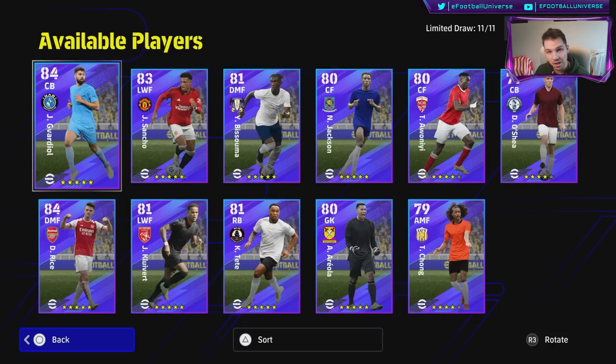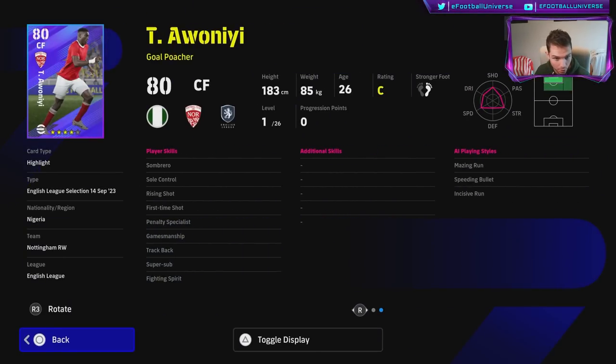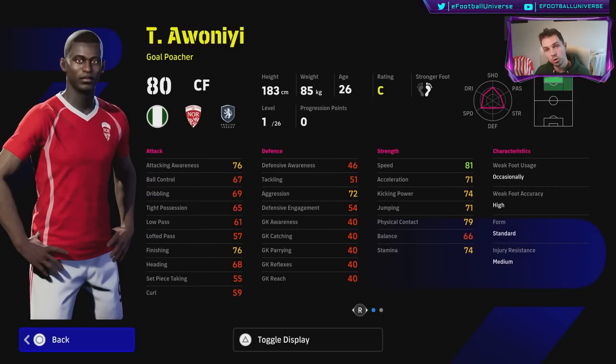There's a lot of different variety of players going on here. I'm going to take a look at this guy first because a few people have asked me about him. He's got super sub fighting spirit, solo control, first time shot, rising shot, and 26 levels to go. The two most important positions in the game if you're starting off or trying to improve your rankings are DMF and striker. DMF is the most important position to control the play — I'll have a video out on that.